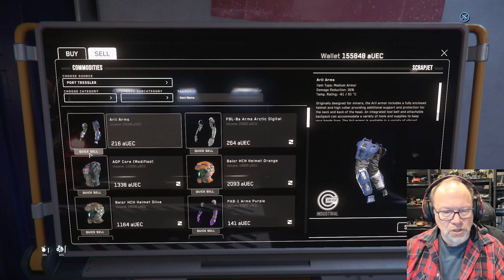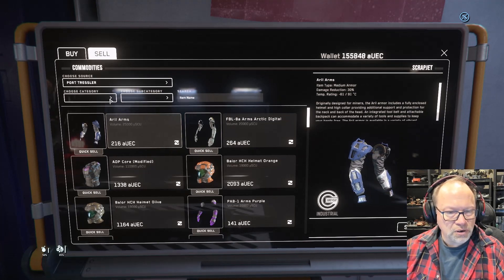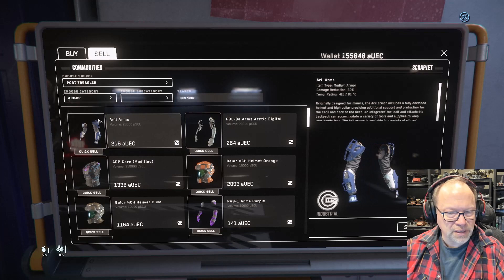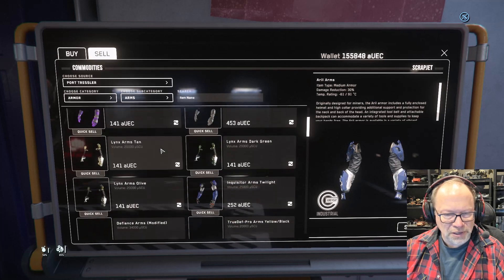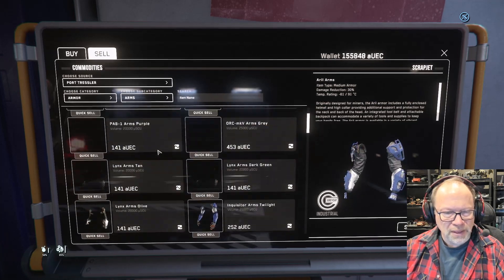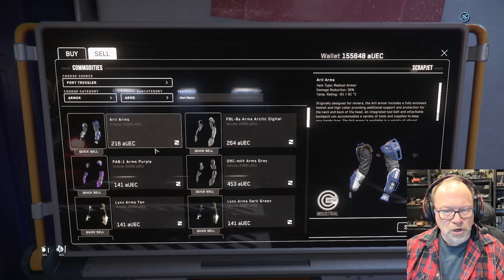So what I'm going to do is pick arms — I don't think I have any arms I care about, it's all light armor. So now I know it works for one item.